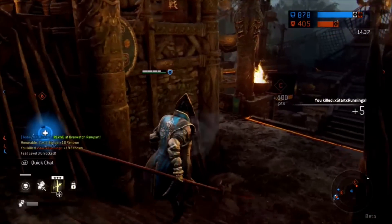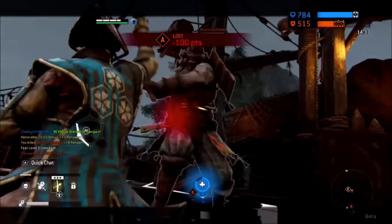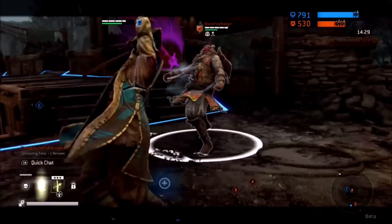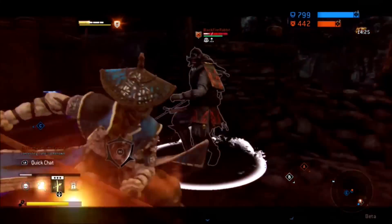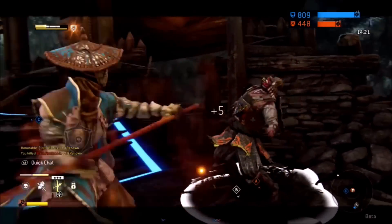Moving into tip number three: when you're separating that distance and back stepping, be sure to light attack immediately after. If they try to close that gap, you're going to push them back and apply bleed damage. It is too strong not to use and it can let their guard down and let you move in to finish a fight or give you the upper hand again.